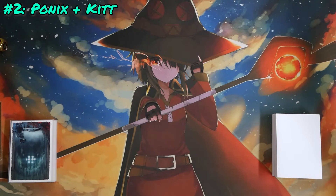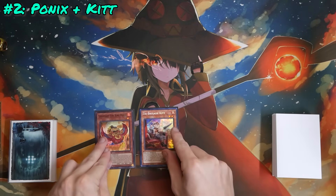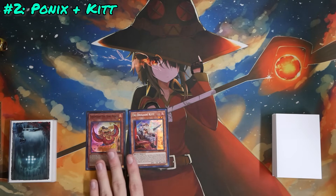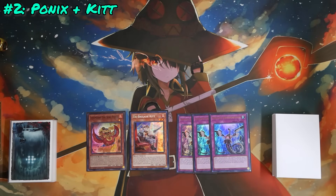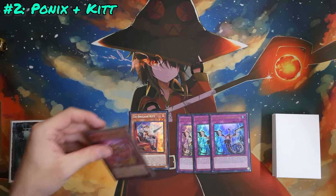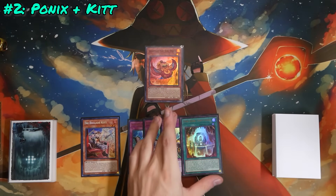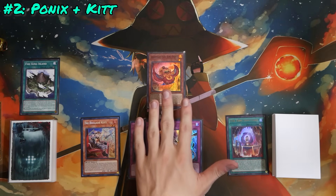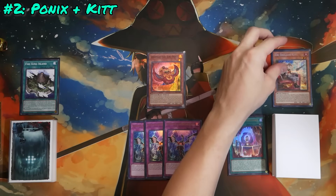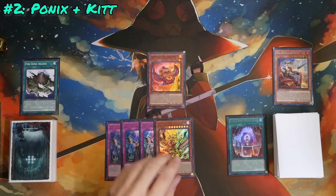This next combo is going to feel very similar in the opener, but a slight difference in the other card you open is going to be extreme in the sheer power of your end board. What if you open Ponix like before, but the beast, beast-warrior, or wing-beast you open happens to be Tribrigade Kit? We're playing three copies, so this isn't far-fetched at all. Like before, we start by normal summoning Fire King Ponix, triggering its effect to grab Fire King Sanctuary. Activate Sanctuary to place Fire King Island directly from deck into the field zone.